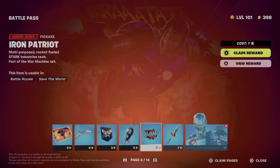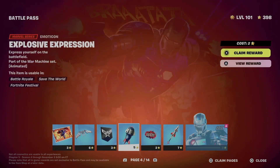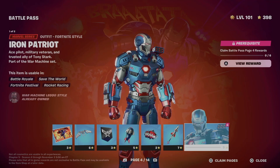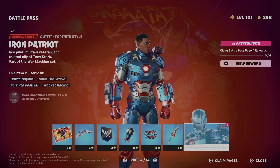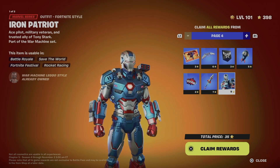Before unlocking page four, we do have to unlock all these other things, so just claim everything from here and then this will become unlocked. The easy way to do this is to look at the bottom right of your screen — you're going to see 'close' and 'claim pages', so the fastest way is to claim pages.